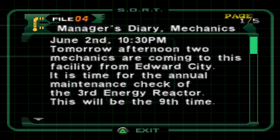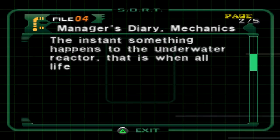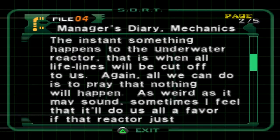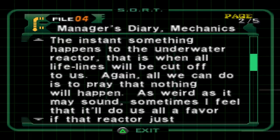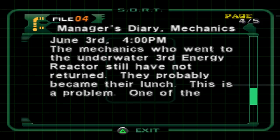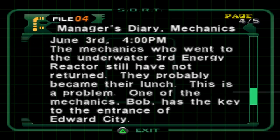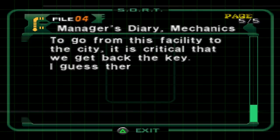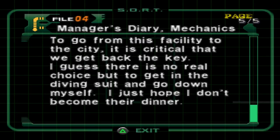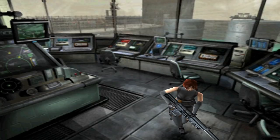Tomorrow afternoon, two mechanics are coming to this facility from Edward City for the annual maintenance check of the third energy reactor — this will be the ninth time. The instant something happens to the underwater reactor, all lifelines will be cut off to us. All we can do is pray that nothing will happen. As weird as it may sound, sometimes I feel that it would do us all a favor if that reactor just blew up on us. June 3rd, 4pm: the mechanics who went to the underwater third energy reactor still have not returned — they probably became someone's lunch. One of the mechanics, Bob, has the key to the entrance of Edward City — no, not Bob! To go from the facility to the city it is critical that we get back the key. I guess there is no real choice but to get in the diving suit and go down myself. I just hope I don't become their dinner.